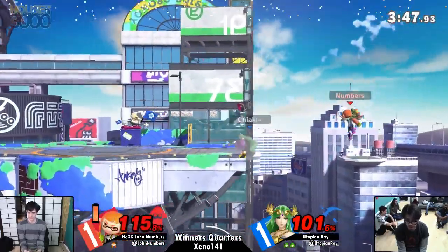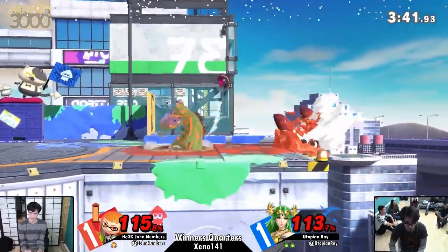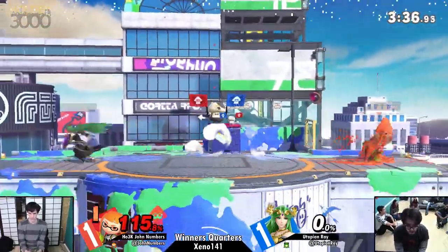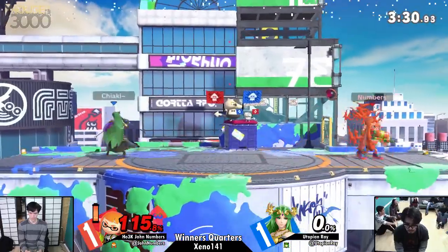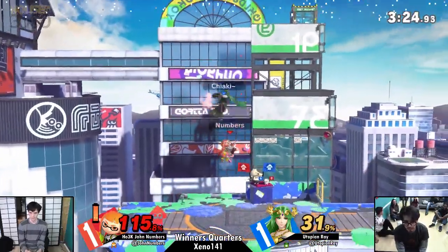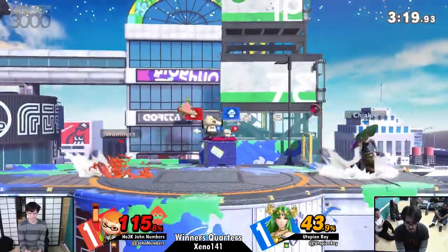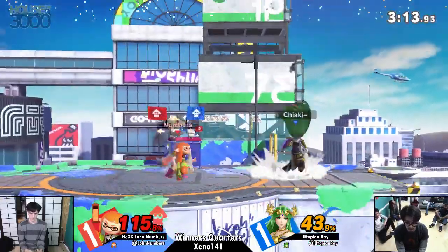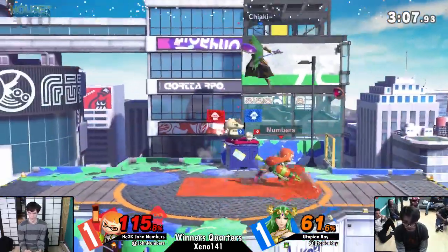Is that going to do it? Is he going to SD? No — the sides of that stage work, I guess. Oh, that's going to be the stock — Numbers actually in a spot to take it. Palutena can struggle to kill sometimes, especially if Numbers is super aware of where he needs to be. Ray's definitely playing shook right now. Before, he was pressuring Numbers super hard in neutral, forcing him to the ledge right away and then using his amazing reactions and character strengths to keep him there. And that is not happening right now.